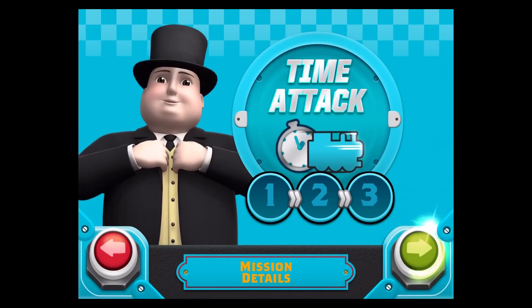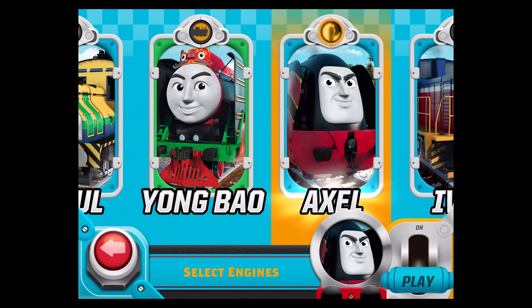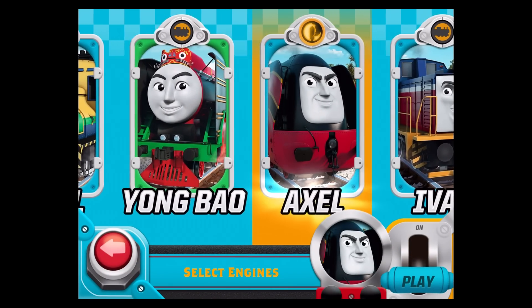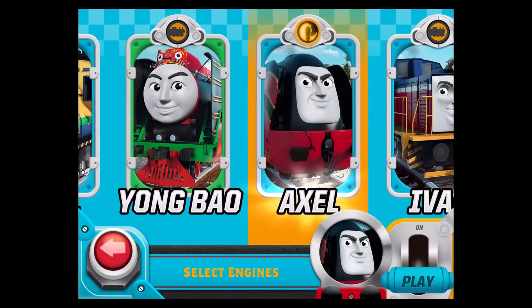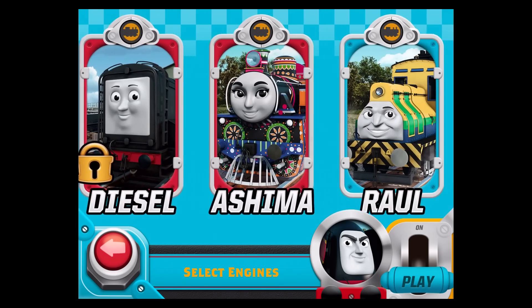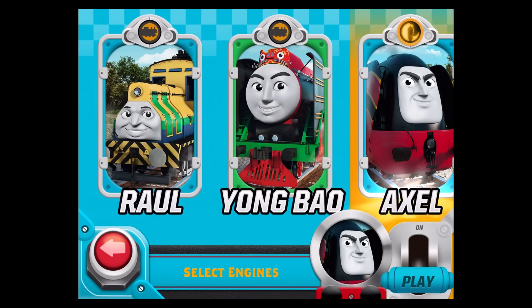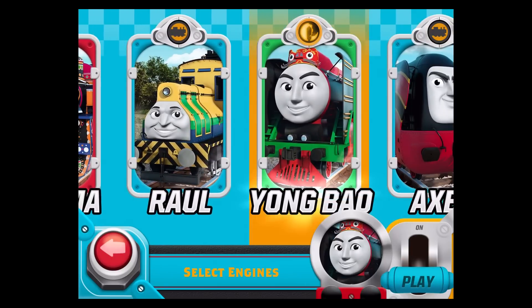Try to go as fast as you can. This is Axel. He is a smooth, streamlined tender engine from Belgium that is built for speed, and his good looks and style have made him very popular. This is Yong Bao. He is a kind and faithful tender engine from China, and he pulls passenger coaches.